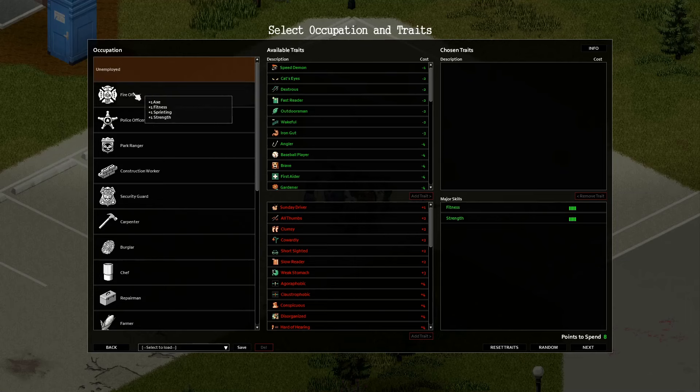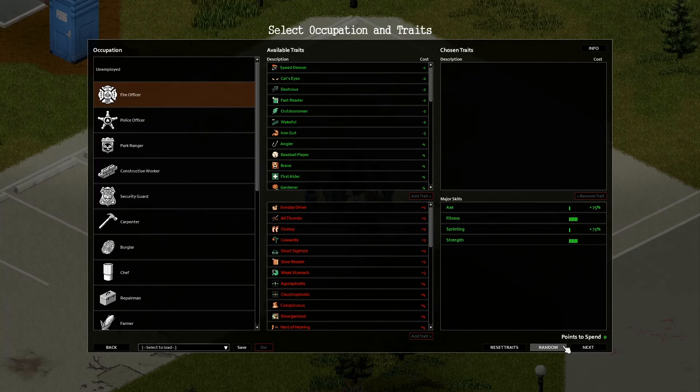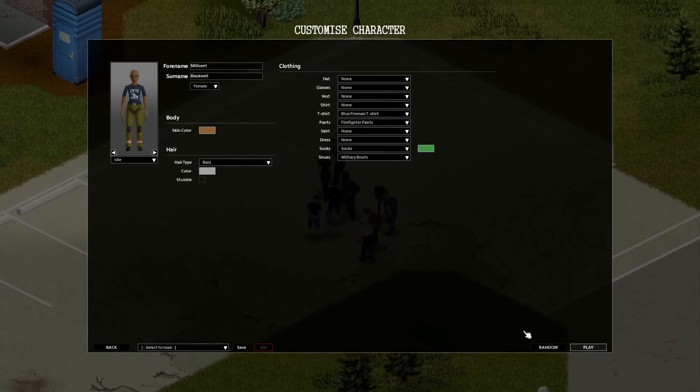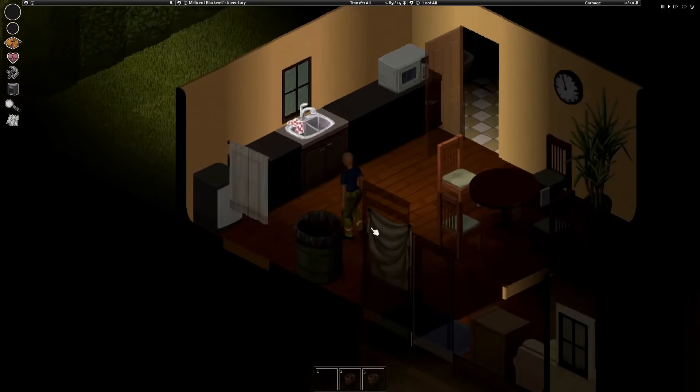New character - same guy, new character on the same map. Maybe this will save us collecting some of these resources. Let's go for it. Alright, we're back in the first house. That's okay.